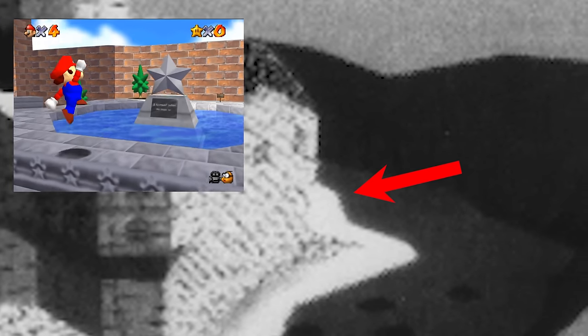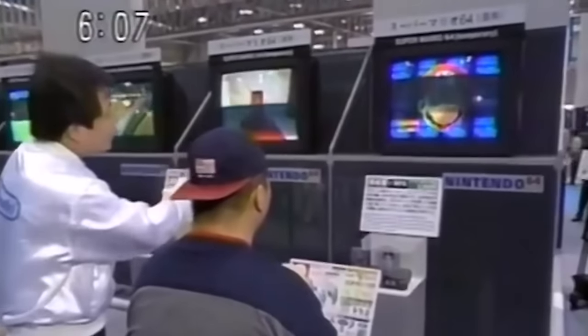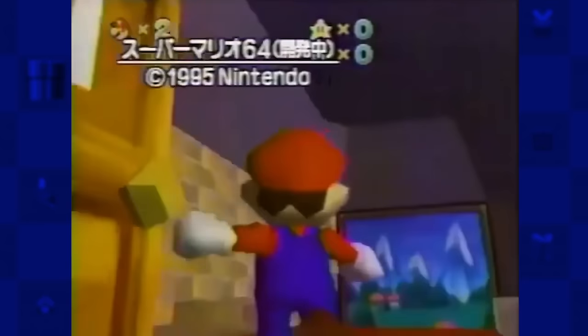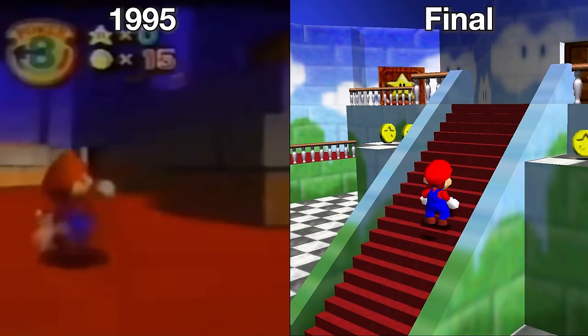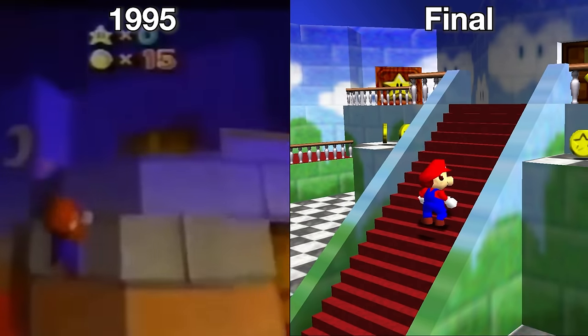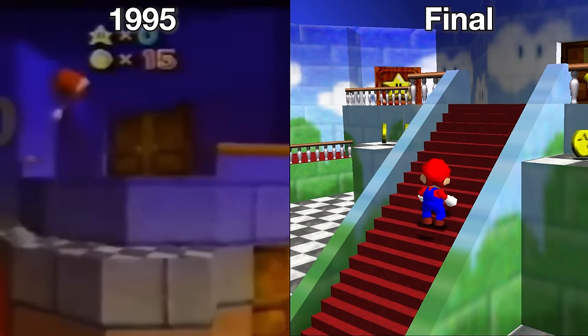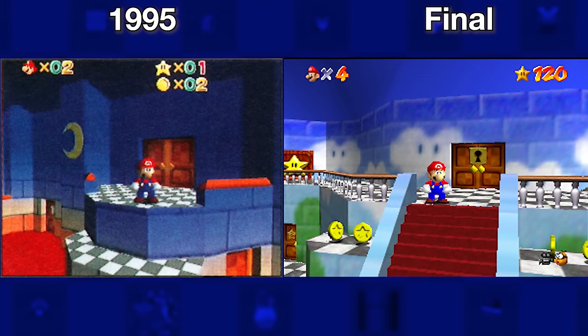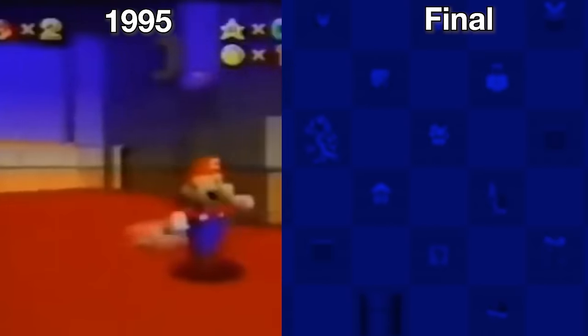As we know, the castle in the final game is up against a mountain. In this case, the mountains were further back, giving more room. While we can't see the back, I wouldn't be surprised if the courtyard that is full of Boos was originally intended to be accessed this way. With that, we move on to the Shoshinkai build of the maps, moving us into the castle. Here we have a very different looking interior — not only having two platforms to the second floor as opposed to stairs, but also textures that were very different, having more of a night sky appearance with a moon.